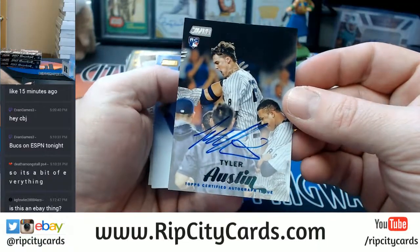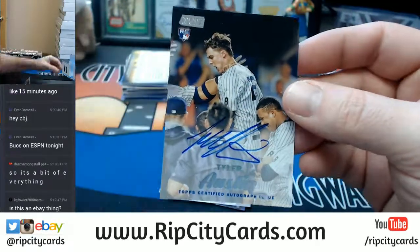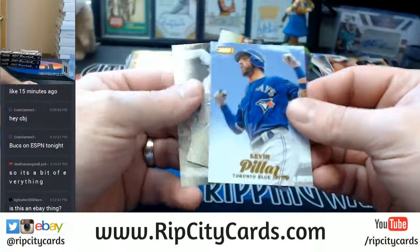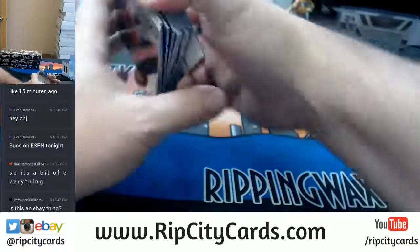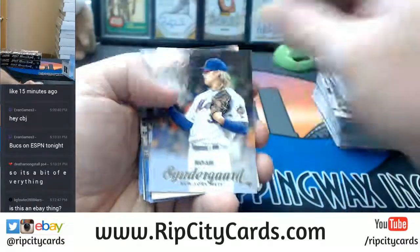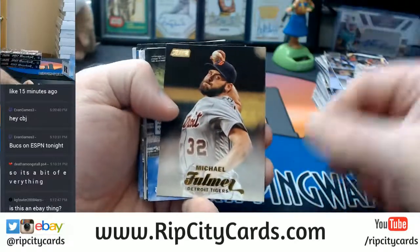And our second autograph — New York Yankees baseball organization, Tyler Austin, rookie auto. Gold Kevin Pillar for the Blue Jays. Gold Michael Fulmer for the Tigers.